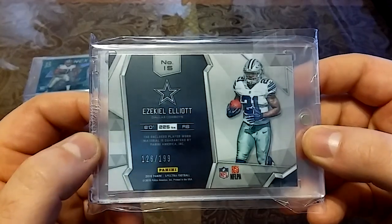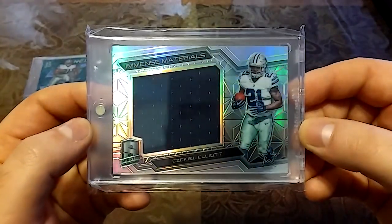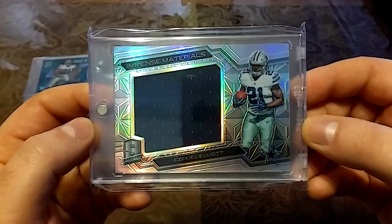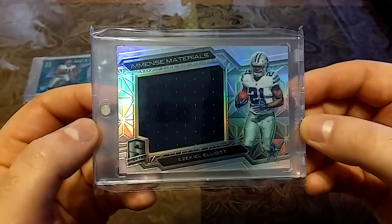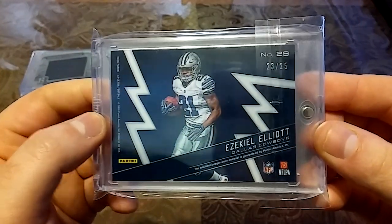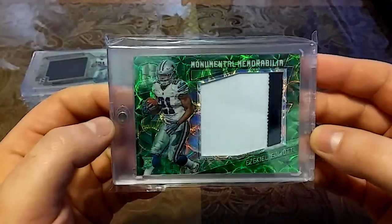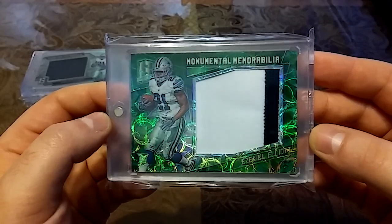Another nasty card, out of 199, Immense Materials — nice big patch. This one is really nasty. This is 2016, 23 out of 25. Look at that deep green — nice two-color patch.